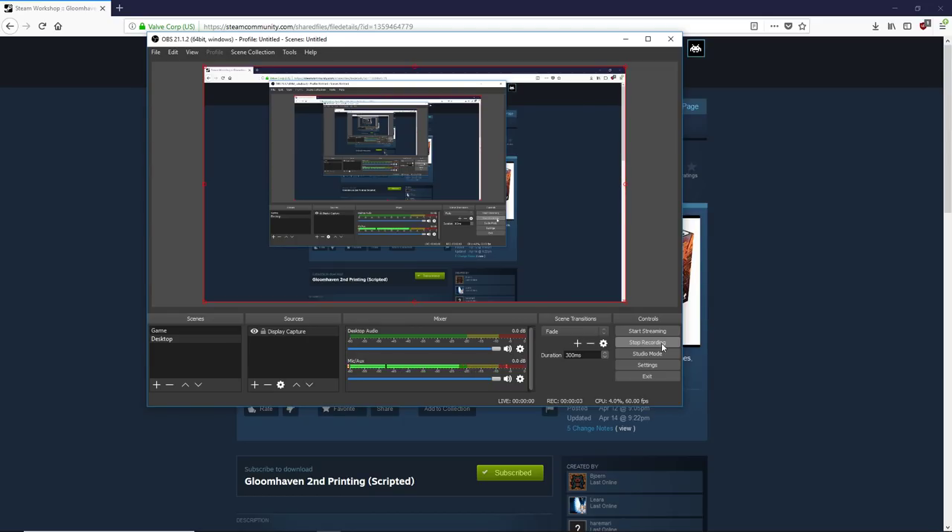Hey everyone, Grypoi here, and I'm just going to be doing a quick video tutorial showing how to play at least the version of Gloomhaven that I'm playing on Tabletop Simulator, because I've had some questions about that. I'm going to show everything you need to know in order to play the version that I have, how to get it, and how to set it up. So let's get to it.